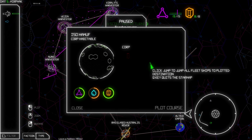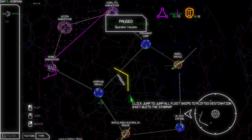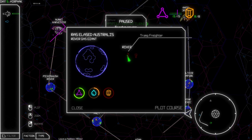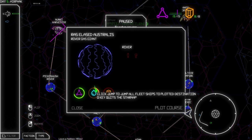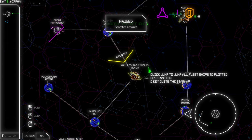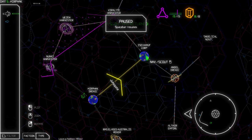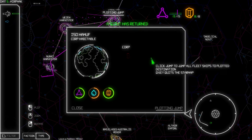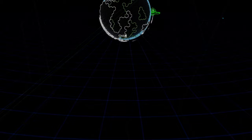Reviewing our options: one sector has a merchant ship but we don't have much money. Another has a fixer and a tramp freighter but we'd lose water going there. That seems like our best bet. We're going to jump. Jump is ready — here we go!